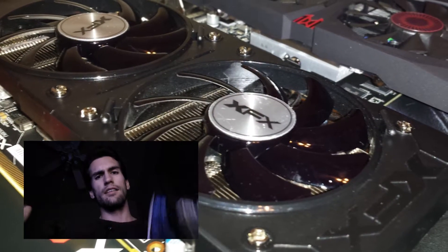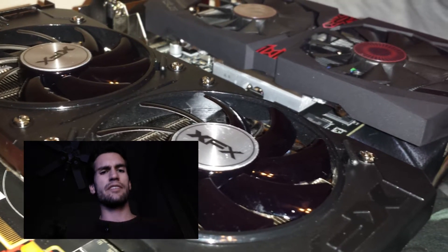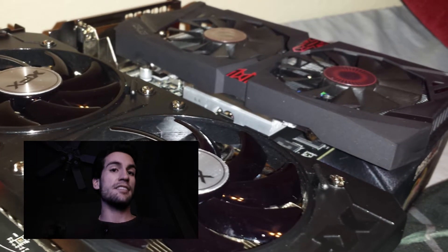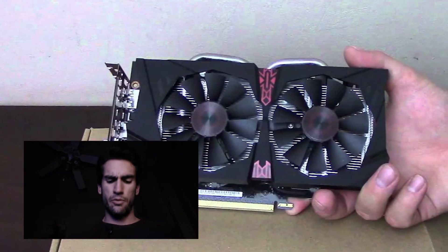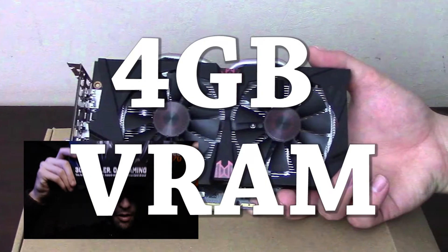If you watched our last benchmarking video, you'll know that we did that one with the R9-380. This R7-370 is kind of like the younger brother of the R9-380, only in this case the younger brother's been working out a bit more, because this one has 4GB of VRAM.